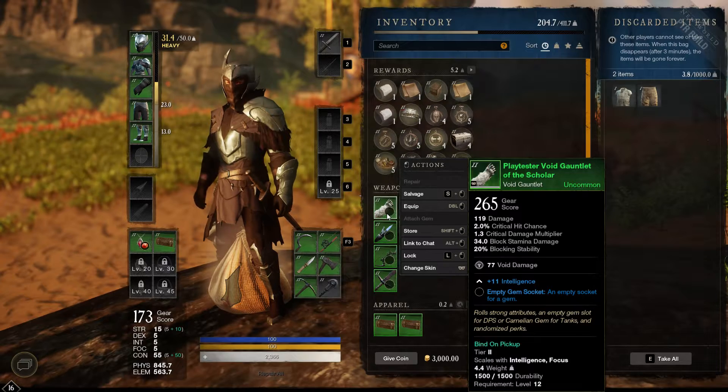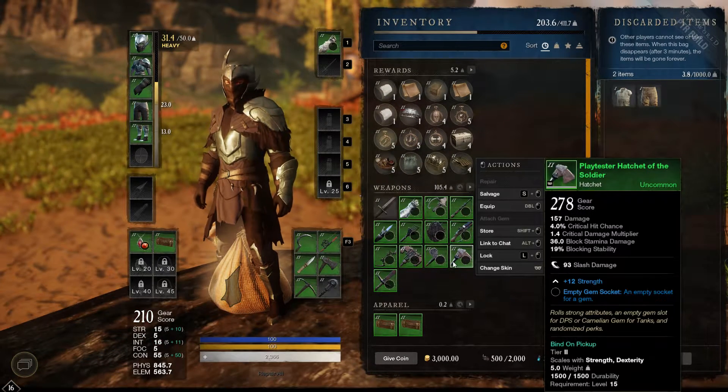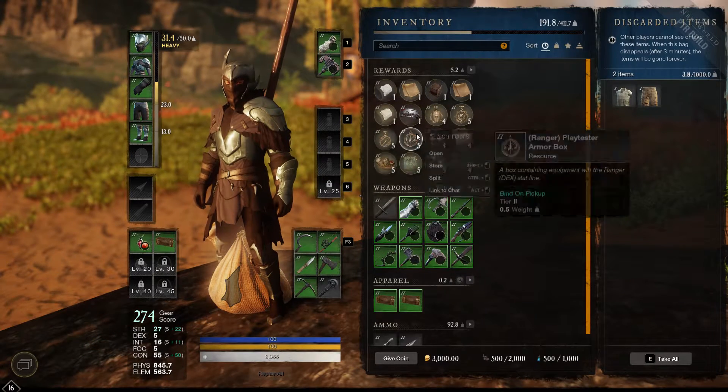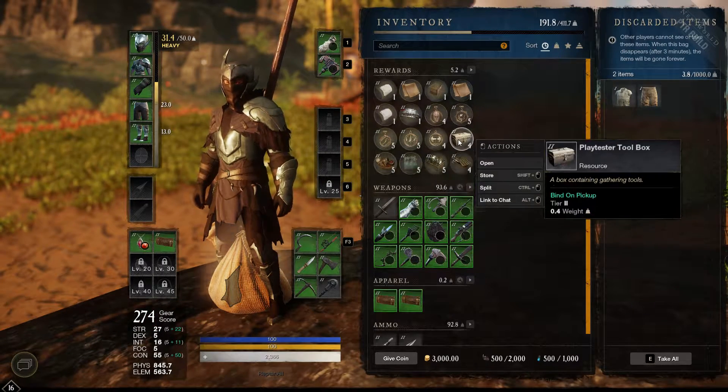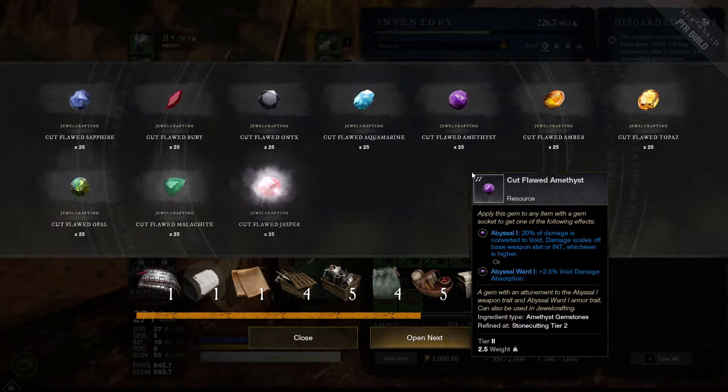Now, the reason I wanted to play this version is because there's a new weapon in the house. So I wanted to give it a shot. Let's see if there's a gem box — I thought I saw that. Gem bag. Perfect.